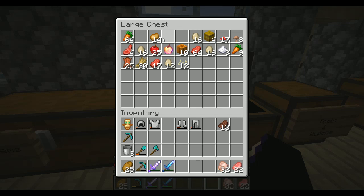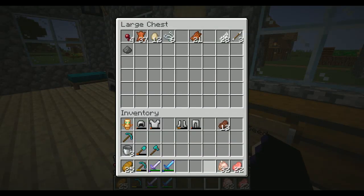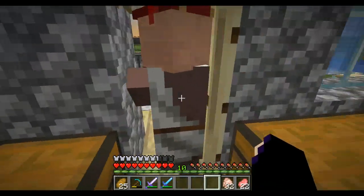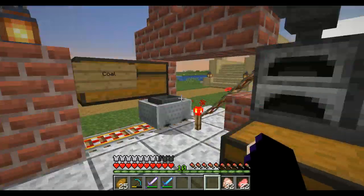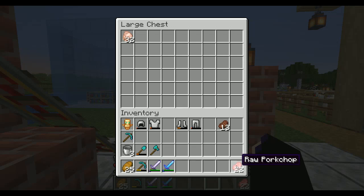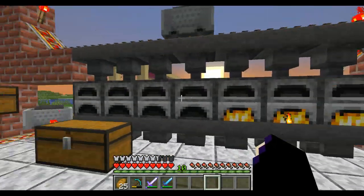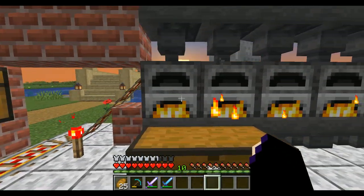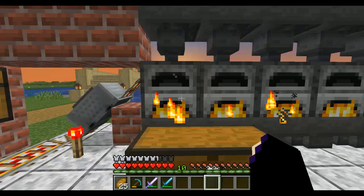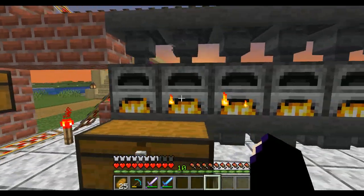I'll probably set these off for cooking. Why is there leather in here? The leather should have gone over here. But I've got plenty of books. At some point I really will name these. Is there any coal in there? No — these are all the... I need to go mining for coal unless there's something blocking it.